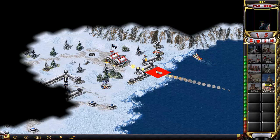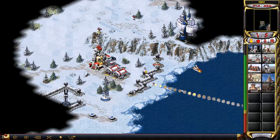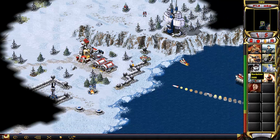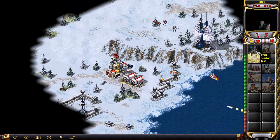Now we're going to start massing some rocketeers for the final attack. After this, keep buying barracks — you're going to need more barracks to make them spawn faster.